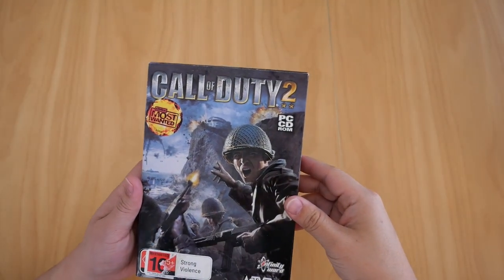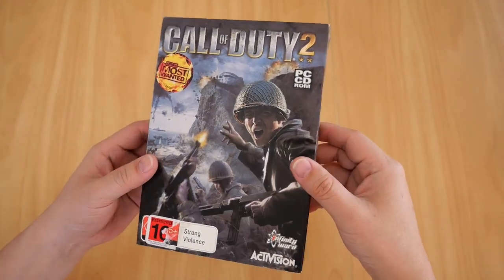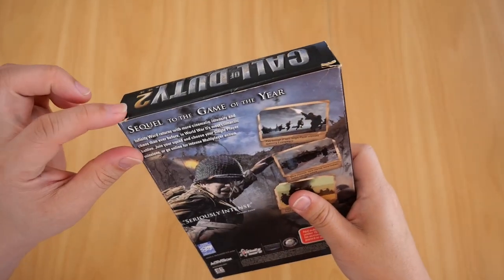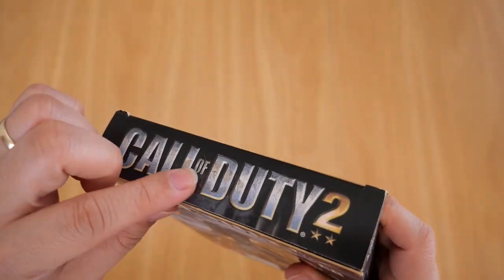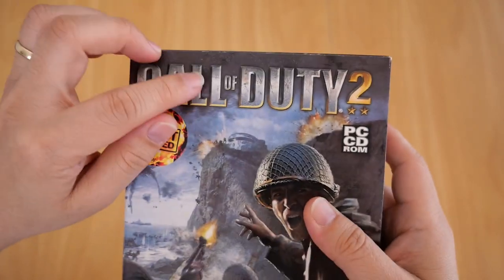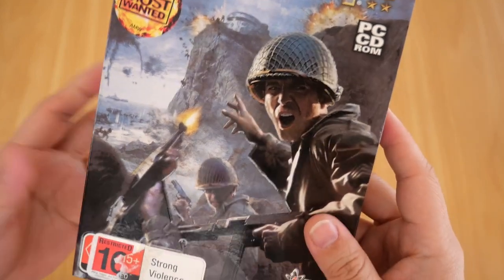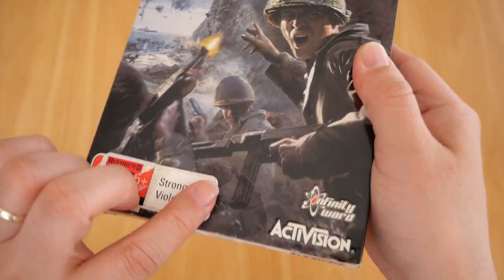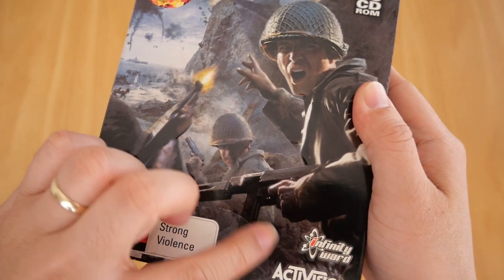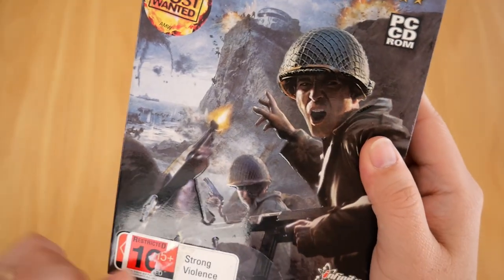Here we are — the second game in the Call of Duty series: Call of Duty 2 for PC. Let's start with the box. The box isn't in the best condition — the edges have worn out a little, there's sticker residue, and the shine has been taken off the bottom. That's kind of my fault because I should have taken the seal stickers off the box completely, since they do leave a residue where the sticker was.